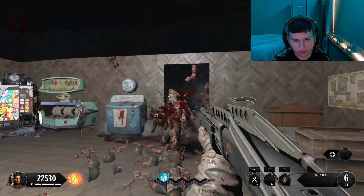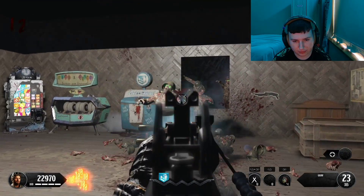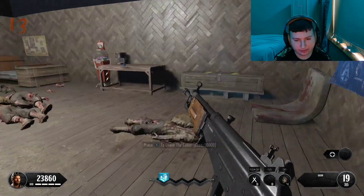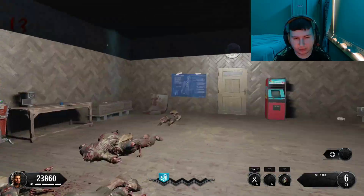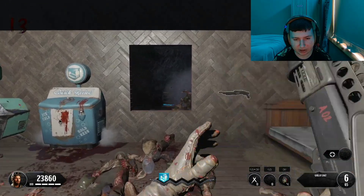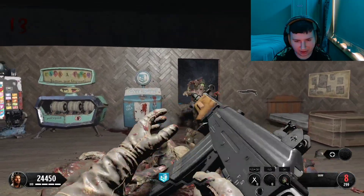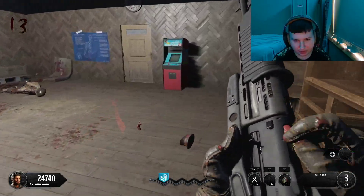There's an ammo crate by the box — the Grav, not too bad. I did a poll on my community tab a few weeks back asking what type of custom zombies map people like to watch, and most people said they liked maps with a Easter egg ending. That seems to be the most popular type. It's also kind of my favourite — it's always fun to play a map when you know there's an end goal to it.